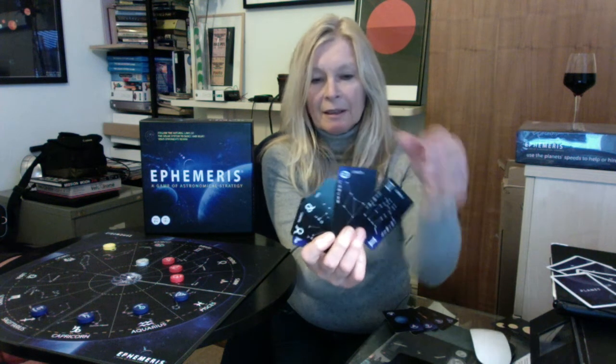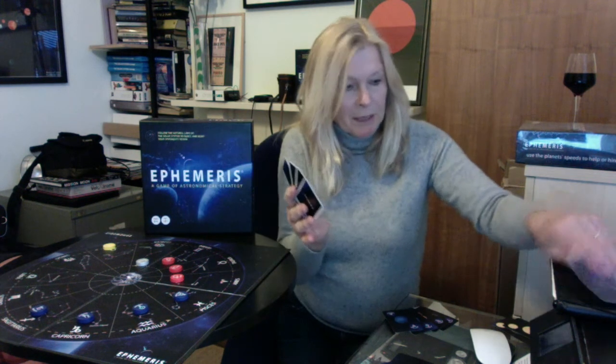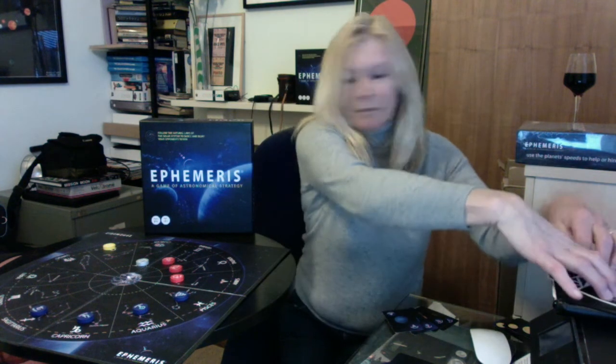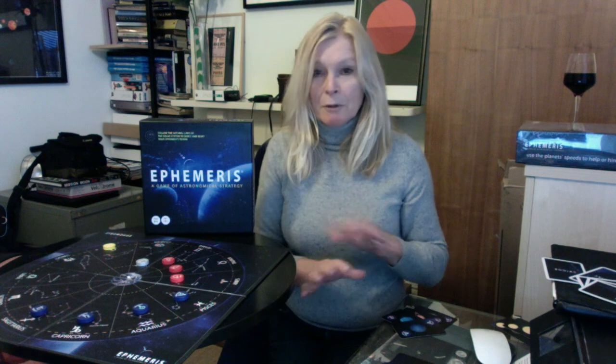You are also dealt five zodiac cards — for example: Aries, Taurus, Leo, Cancer, Gemini. Those are the zodiacs I've been dealt, and these are my planets. What I've got to do is try to put one of these planets into each of the signs on the board. You can move any piece on the board, and your object is to be the first to place your planets into your signs.